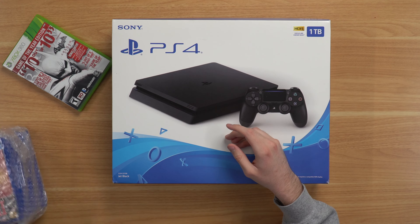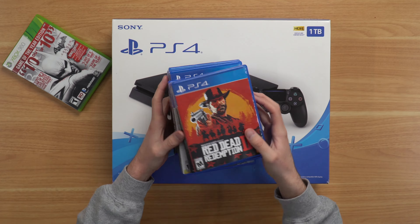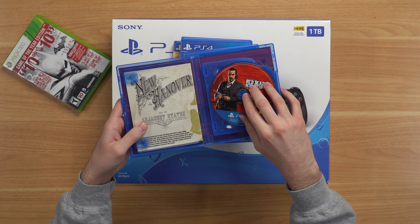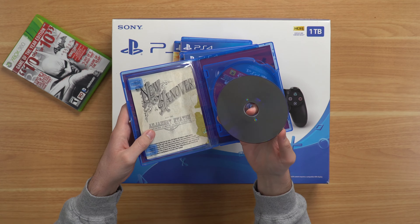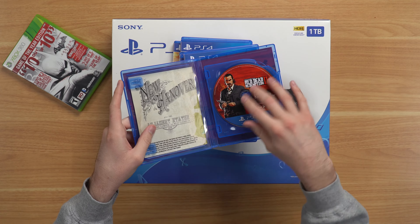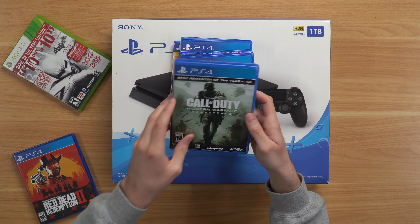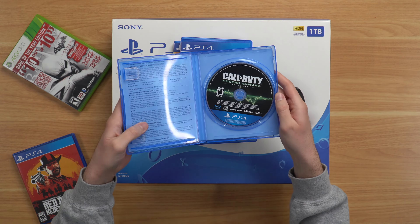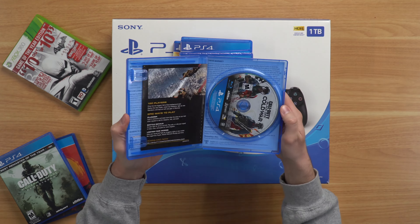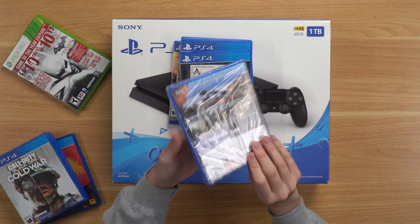We've got a bunch more games here. Let's go ahead and open this little package up and see what he sent us. We've got Red Dead Redemption 2 — great game. It looks like it's got a little bit of dust on it, but just dust. There are two different game discs. We've got Call of Duty Modern Warfare Remastered and Call of Duty Black Ops Cold War.